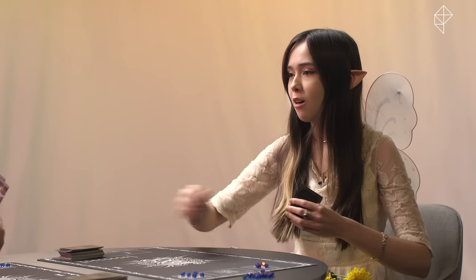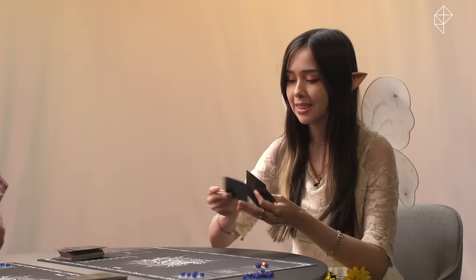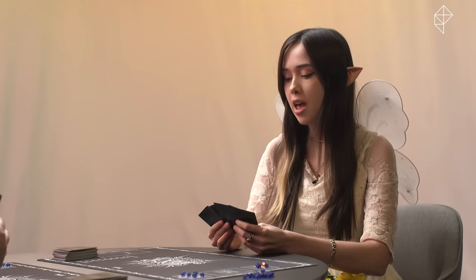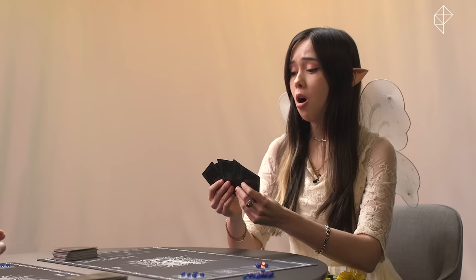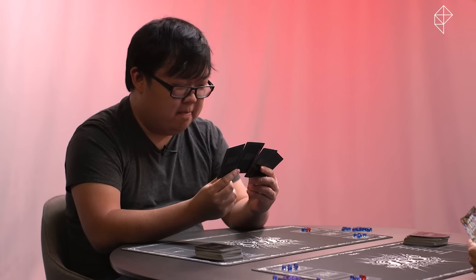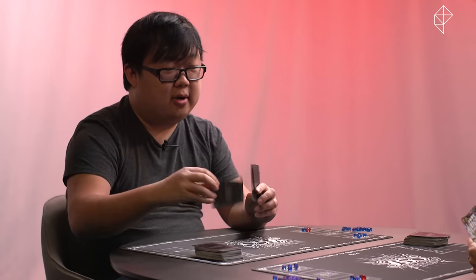I'm drawing four cards into my hand. I will also draw four cards into my hand. And to decide who will go first, we must engage in the ancient game of rock, paper, scissors. You have rock, paper, scissors in this realm? Yes. Since I didn't mulligan, I get to draw another card. I will not mulligan, so I will also draw a card.